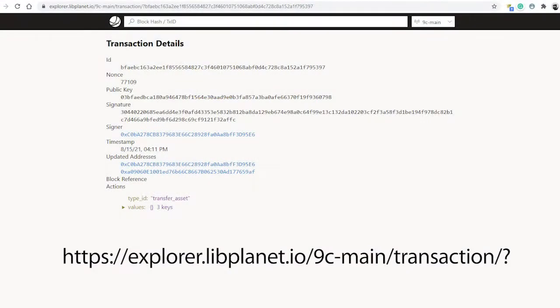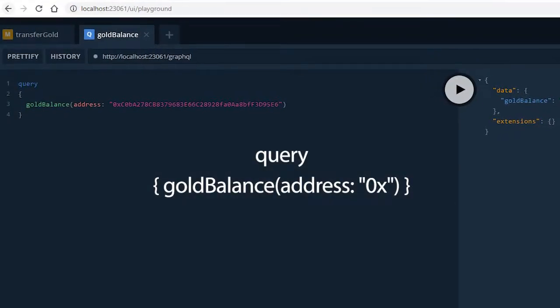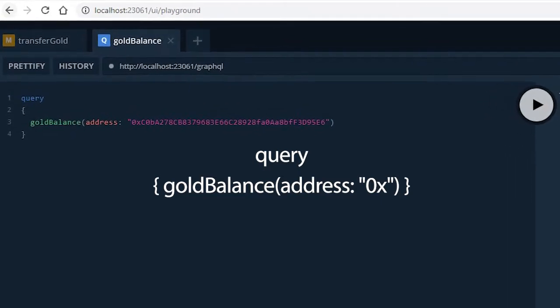To check a transaction, you can simply paste it at the end of this link. Another way of checking if the NCG got to the right person is to check the balance of that specific account. For that you can use this query in the playground.